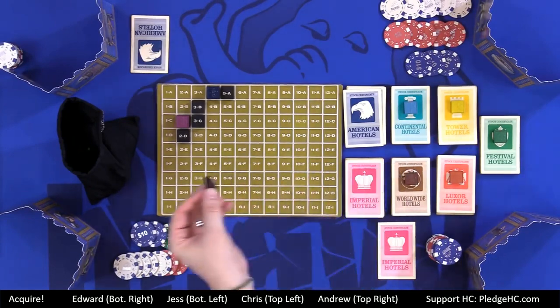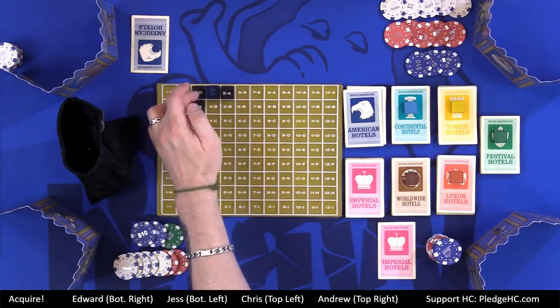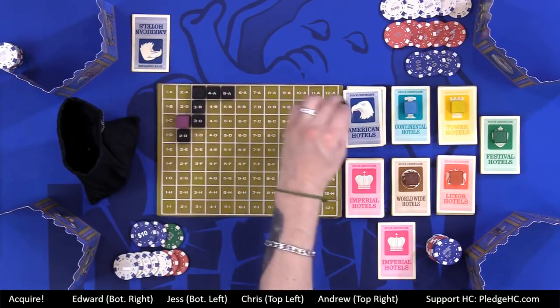On a subsequent turn, somebody places a tile — let's say 3A — that connects two corporations together. We're going to have a merger. The largest corporation, the one with the most tiles, absorbs the smaller one. If there's a three-way merger, it goes largest to smallest. If corporations are the same size, whoever placed the tile chooses which gets absorbed. The corporation marker for the smaller company is now defunct and goes away.